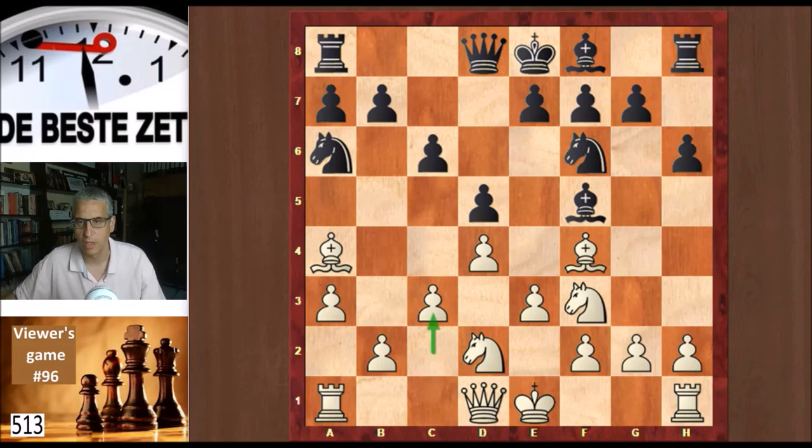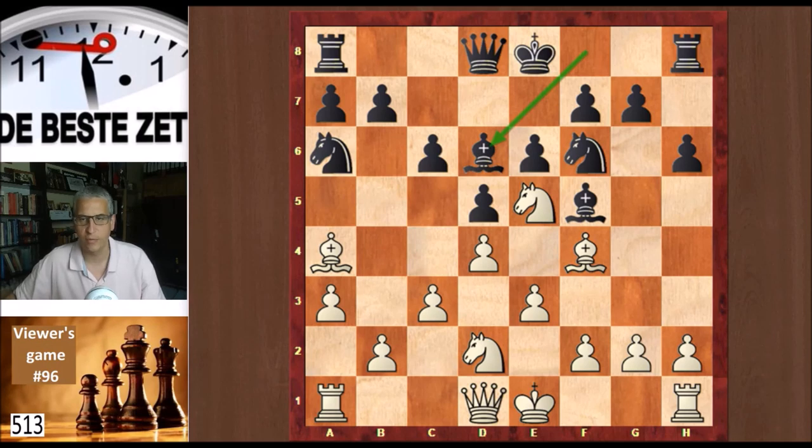c3 from Evan, then e6. And knight to e5. Bishop d6 from black. And here, quite a spectacular move from Evan — he took on c6. I didn't see that coming.